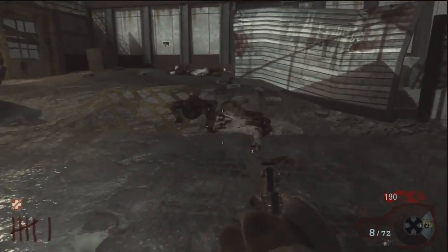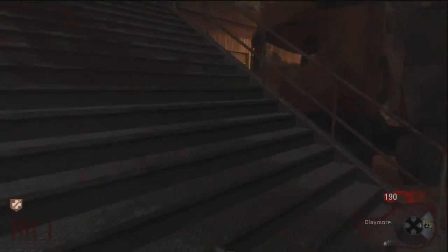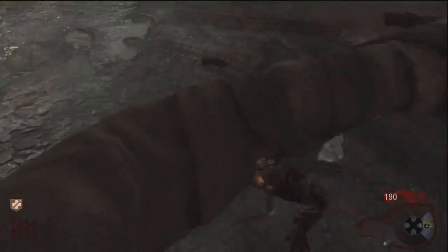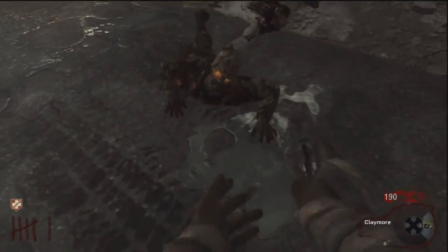The second method is the claymore method. You're going to need to have a claymore, and then all you need to do is walk up to the zombie, bring out your claymore and as it's bringing out your claymore, press the knife button and it should charge you up.